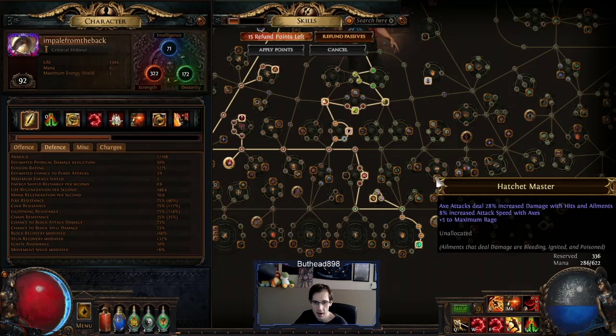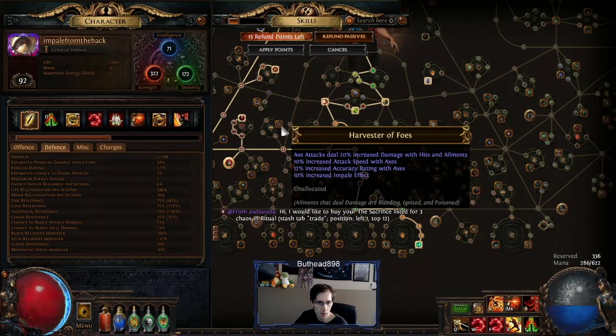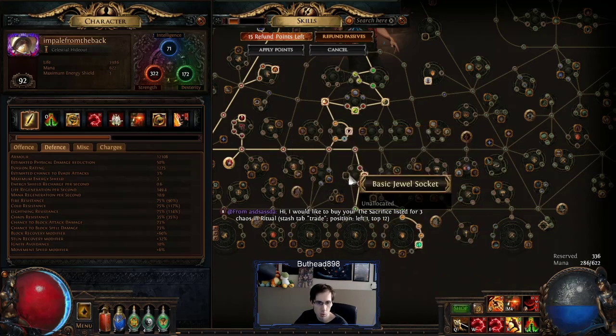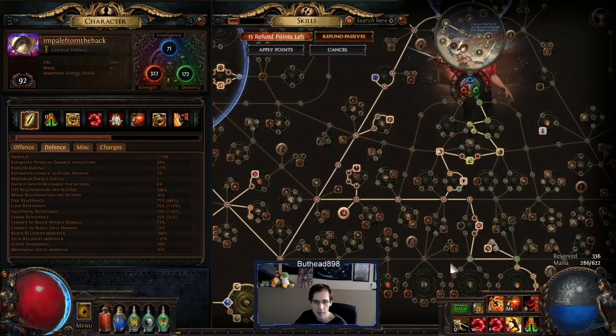You get this node for plus five rage and attack speed, go up here, get this one for more attack speed — just take those three. It's just an ideal setup. I just never got that far because when you're doing that you have to respec your build a little bit to fix it from there.